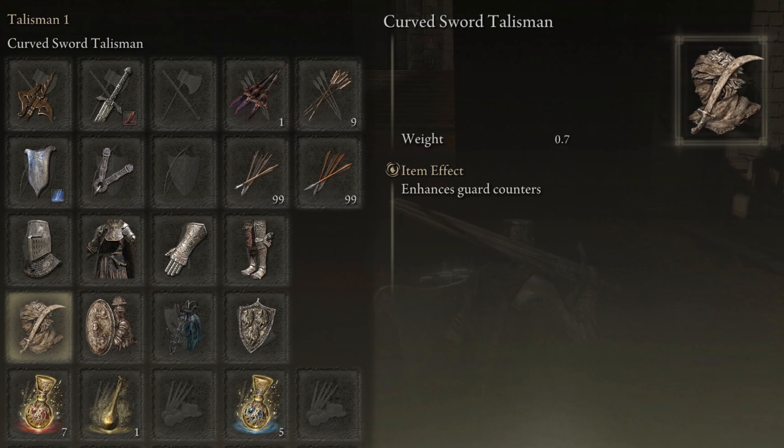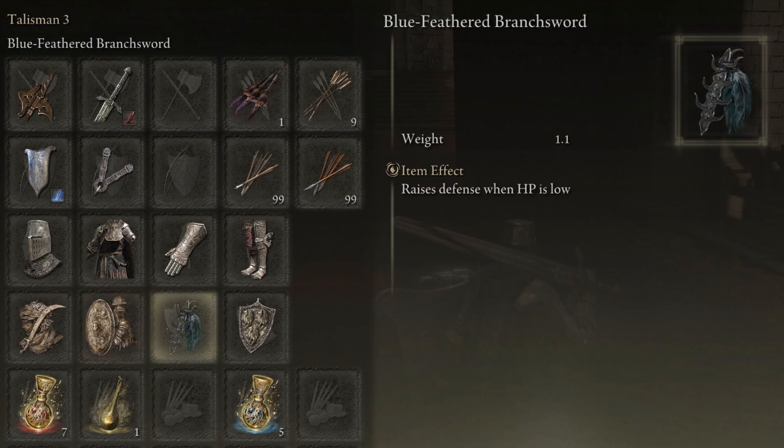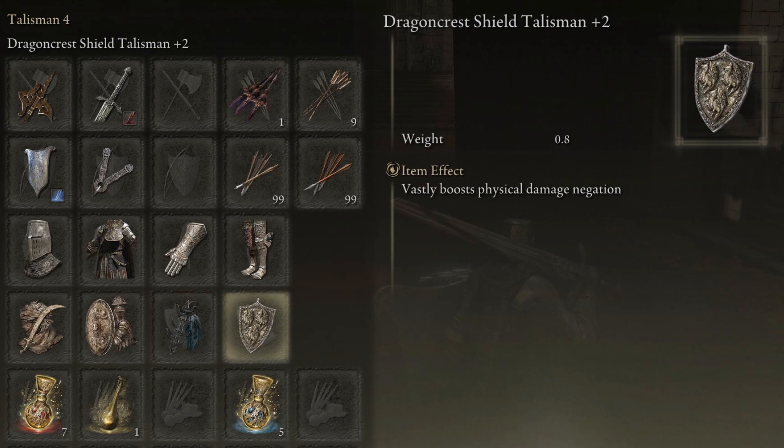As for the talismans, we're going for the curved sword talisman which enhances guard counters, and the great shield talisman which boosts your guarding ability. The blue feathered branch sword is good — it raises defense when your HP is low, reducing incoming damage by about 30%, which can be quite a lifesaver. And finally we have the dragon crest shield talisman which vastly boosts physical damage negation.